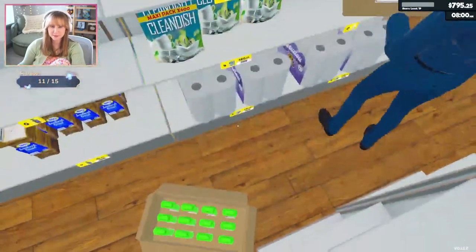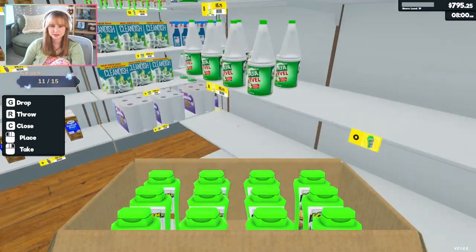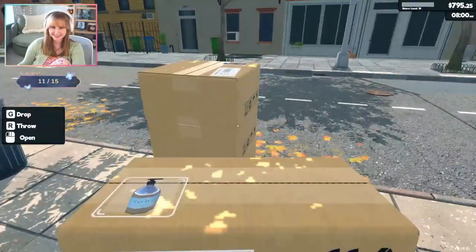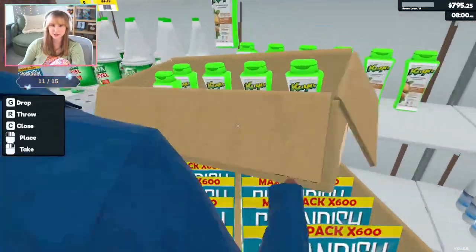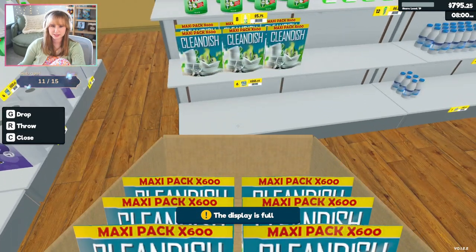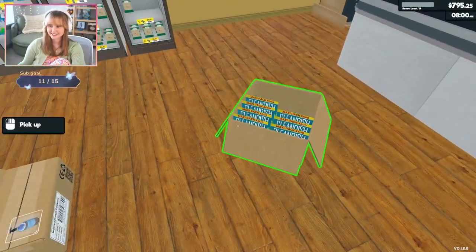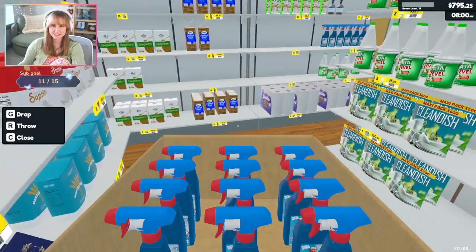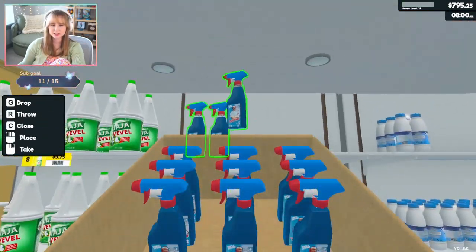What is this stuff? Shampoo — okay. Should shampoo go here? I don't feel like shampoo should be here. Maybe shampoo and hand soap will be on one shelf. What is this — dishwashing liquid. Let's put all the cleaners here.